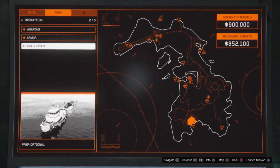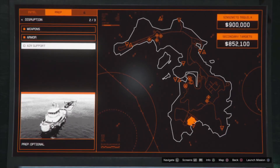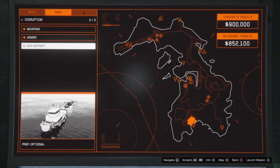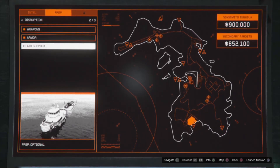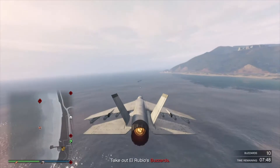Now on to the last one guys — air support. I basically saved the best slash worst for last here. This one can definitely be the most annoying and I highly recommend using a Hydra if you have it. You might be able to complete it in the Sparrow or the Buzzard — the Sparrow is actually faster than the Buzzard — but to do this one I recommend using a Hydra.